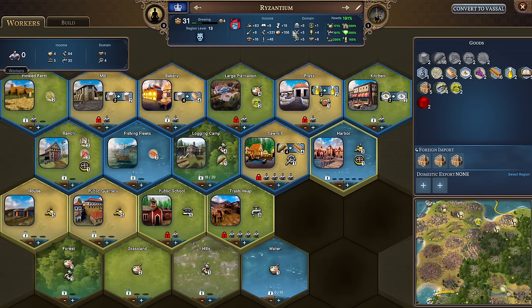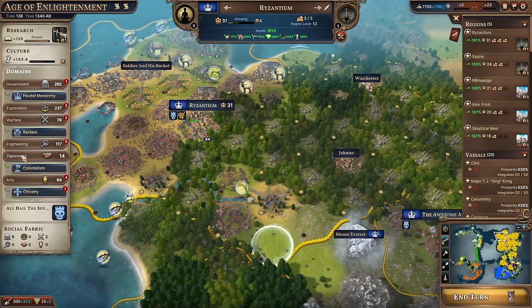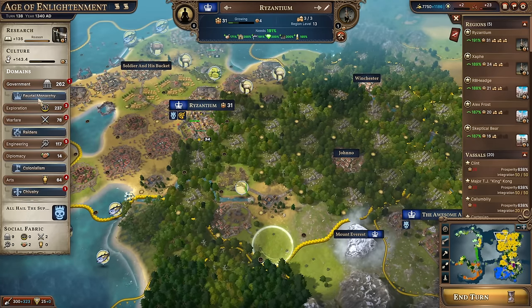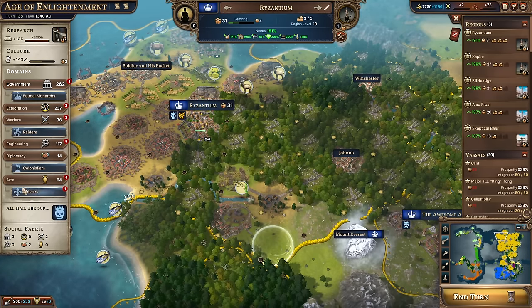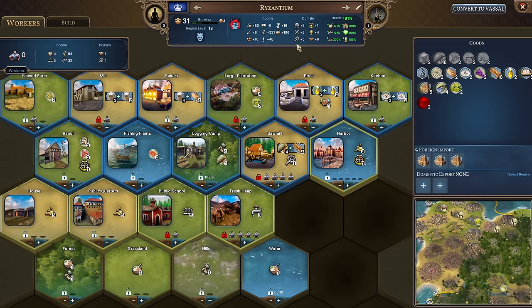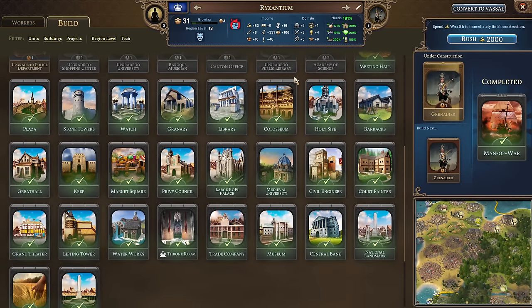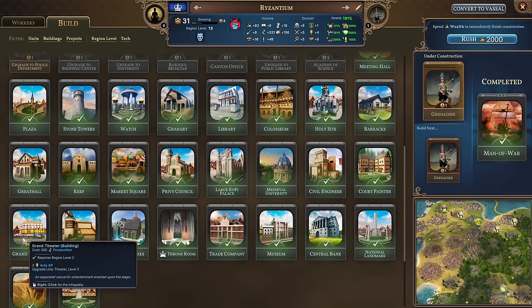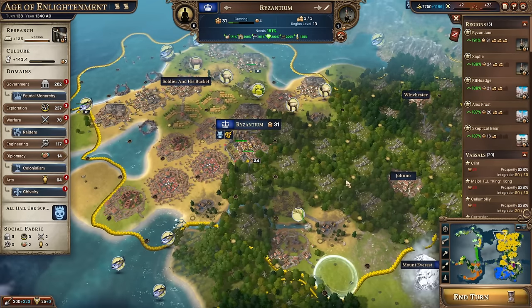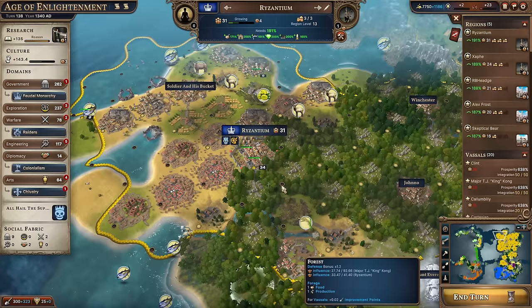The second economy that a region directly provides is domain points. There are six domains in Millennia: government, exploration, warfare, engineering, diplomacy, and arts. All have cool abilities, associated governments, and later into the game, national spirits. In a region I have full control over the domain points I make, because I choose which improvements I put down. A ranch gives exploration XP; a sawmill gives engineering. Buildings also contribute domain XP — a market square gives one diplomacy XP, and a grand theater gives two arts XP. Regions are a good way of expressing control over the game: total control over what they make, what they use, what they improve.